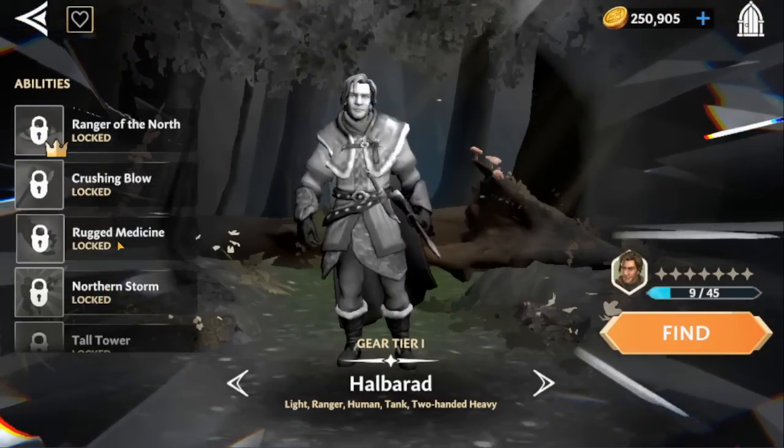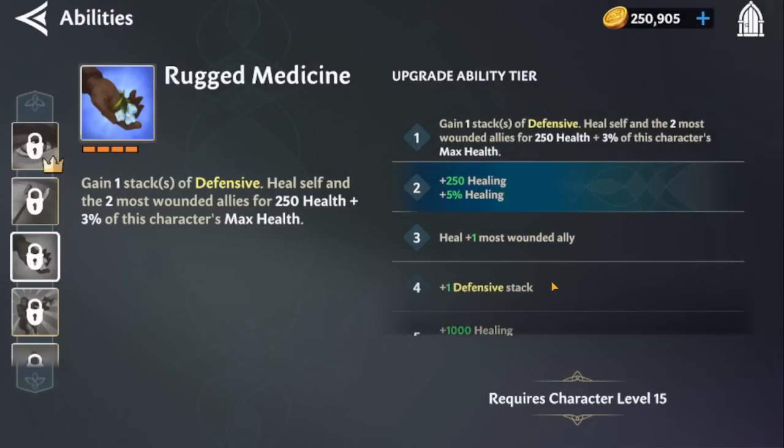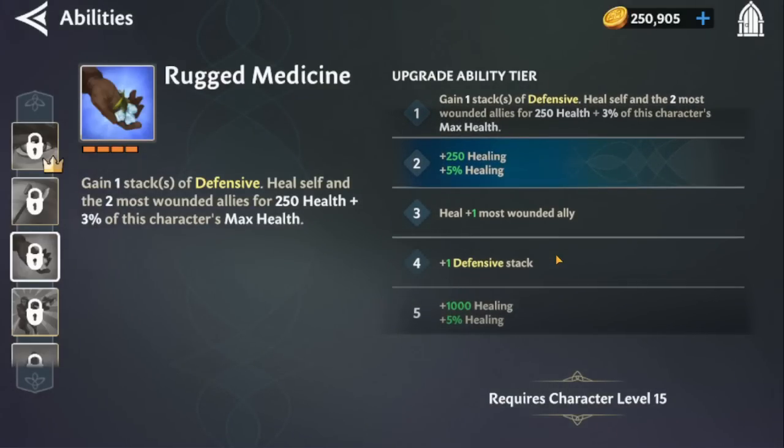It all comes down to his Rugged Medicine ability. When fully upgraded, he will heal all allies for 10% of his max health plus another two thousand on top of that. Doing the math, he will basically heal for a little over three thousand when maxed out, which is an absurd amount. Rugged Medicine also has a shorter cooldown at four turns.